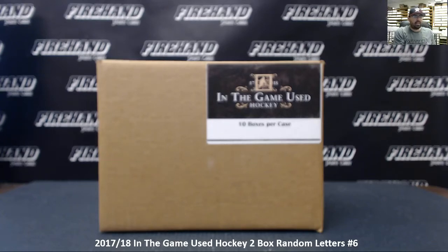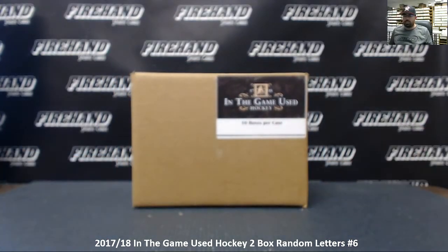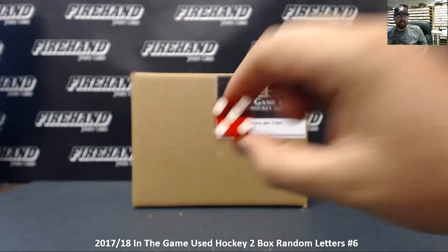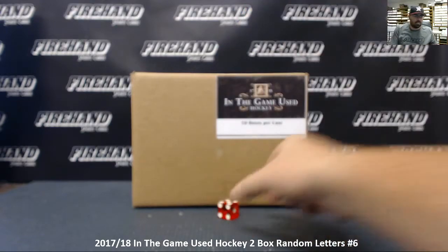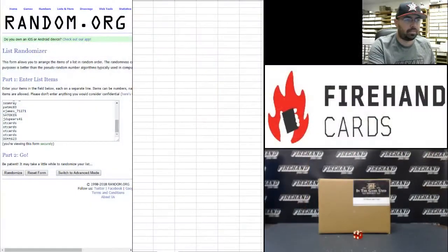All right everybody, we are doing a two-box random letters break of 2017-18 In The Game Used Hockey. This is the first two boxes of a fresh new case. We're going to roll dice to see how many times we randomize our participants, our letters, and also which two boxes we're going to pull from the case to start. We're going to roll the die five times on the draw, so let's get your spots first.